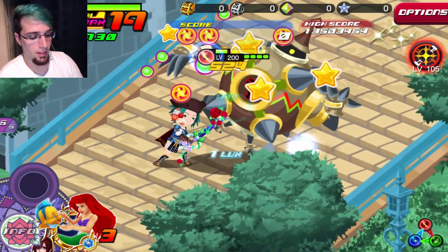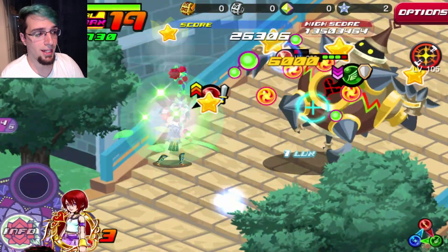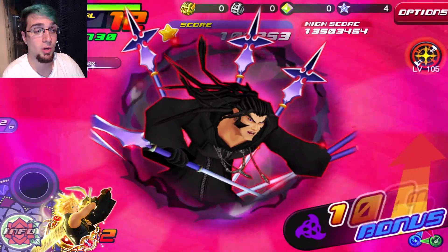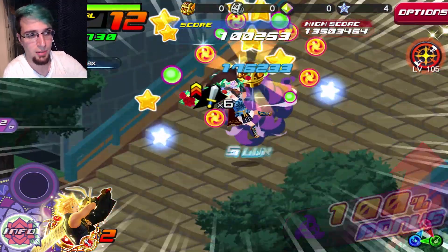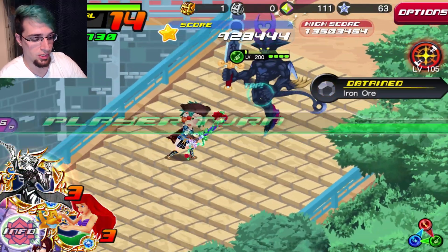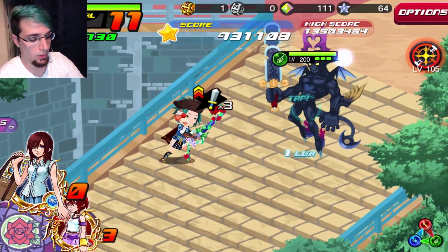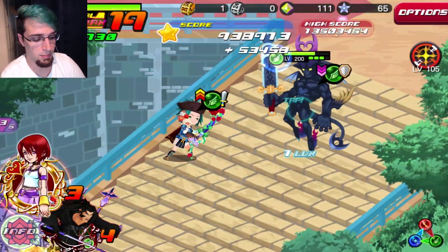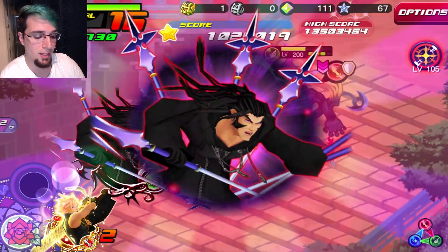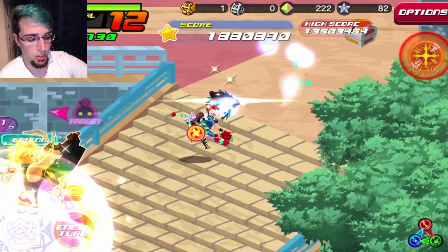For the beginning enemies on the first bridge, I know I can one-turn them, so I'm not going to activate any of my defense medals. I'll just go for pure buffs and save some SP because I don't need to activate the Orchestra Sora here. This is what you do throughout the whole thing — make sure every single buff is being activated to the point where you're not killing the enemy, because it's going to really matter when you come back to the other enemies.